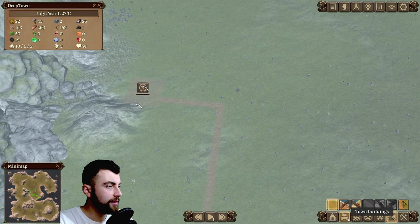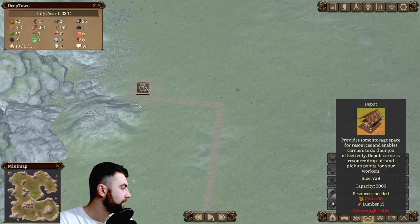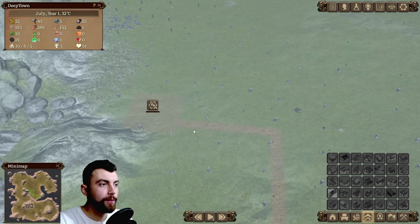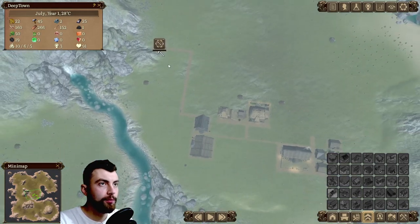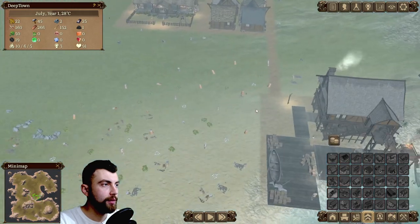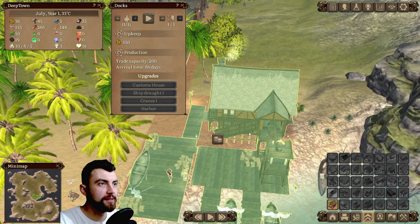I think this is where we should build a depot when we have the money for it. And I think we should also build a depot next to the docks.